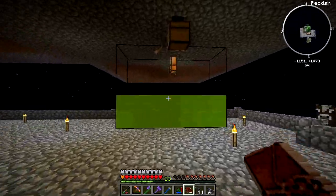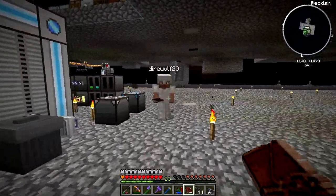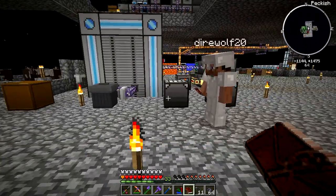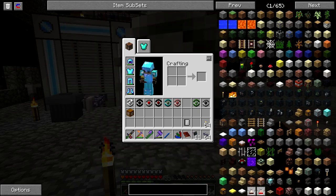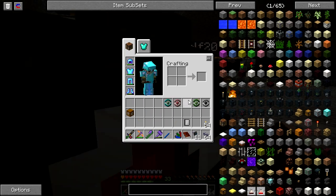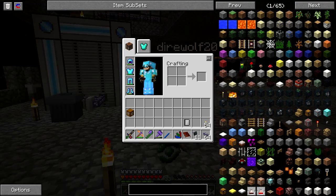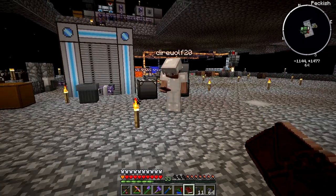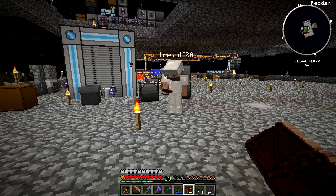I also made a bigger tank for the mob essence, because we had a ton of it. But we really got to deal with that WISP problem. The other thing I did today was I braved the dangers of upstairs. I've got Wisps and Safari Nets, a Peck Forager, Enderman, Chicken, Spider, Zombie, Pig, Slime, Skeleton.